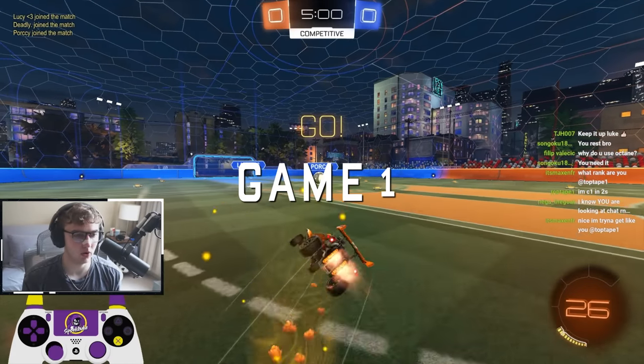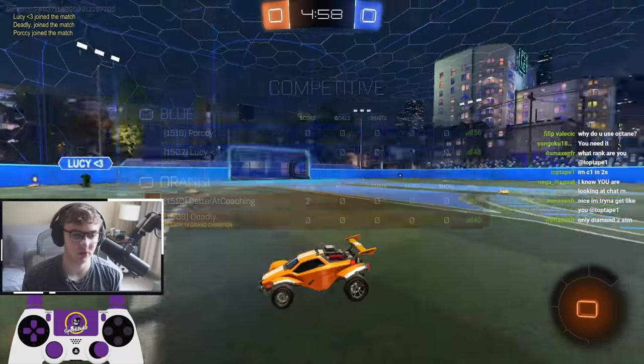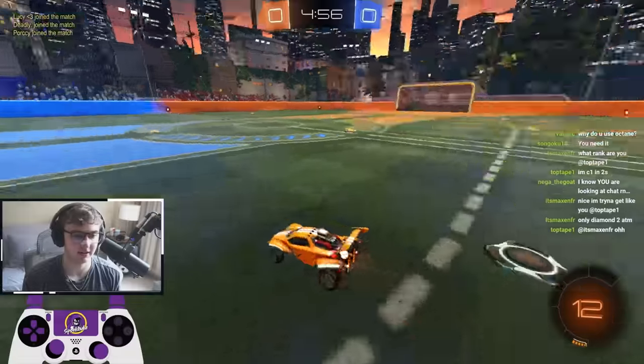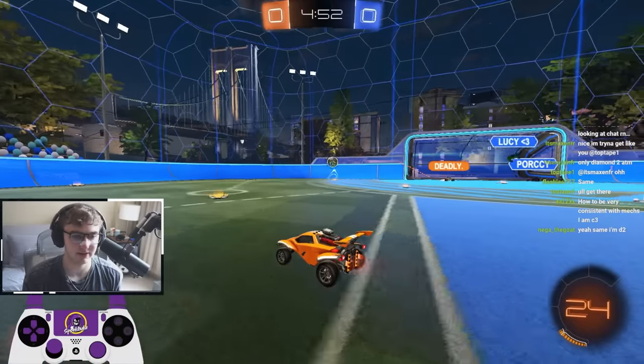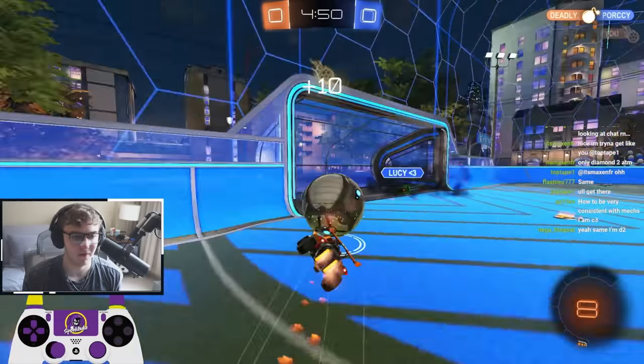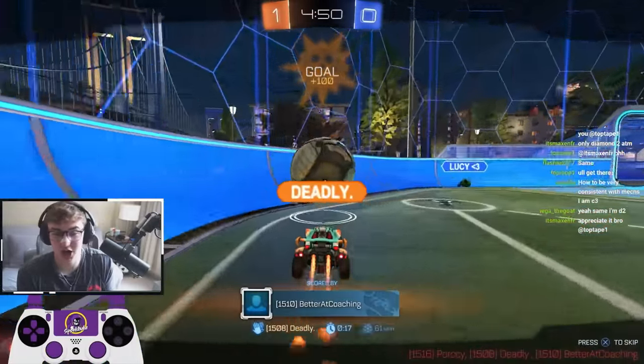All right, on to game one. We got Deadly on the team up against Porcy and Lucy. Got to grab boost and play back for a sec. Teammate makes a nice demo, but it's not going to be enough — he's going to have to demo both. Get a crab half boost way back here; unfortunately, he gets beat, so I'm just going to let this ball roll to my corner and control corner boost.